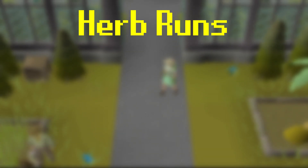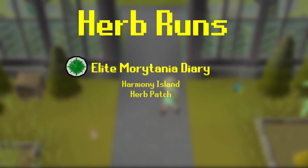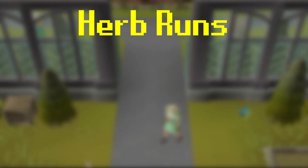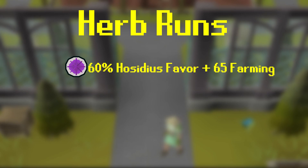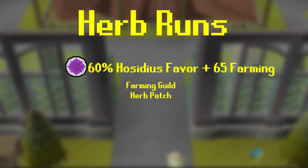This one is definitely for higher level accounts: the Elite Morytania Diary. This unlocks the Herb Patch in Harmony Island, which you can get to using the Harmony Island Tablet from the GE. And lastly, 60% Hosidius Favour will allow you to access the Herb Patch inside of the Farming Guild, inside the Great Kourend.